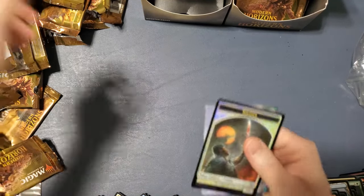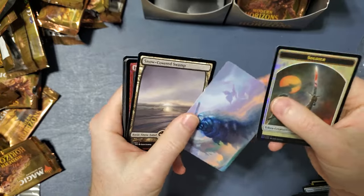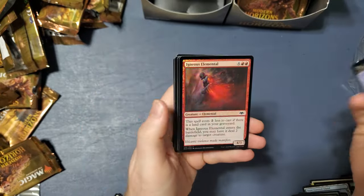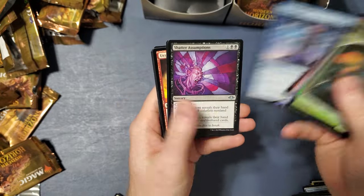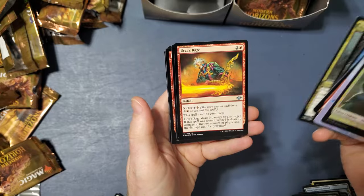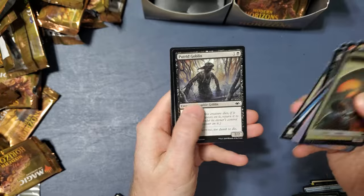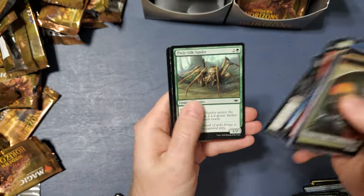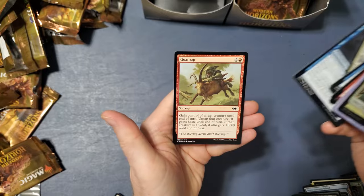I haven't got a single Planeswalker — still gonna whine about that. This is the pillar guy. Igneous Elemental, Future Sight — another one I think I already got. Shatter Assumptions, Rot Widow Pack, Urza's Rage, Defile, Shenanigans, Roc's Veteran, Putrid Goblin, Twin Silk Spider, The Abolhedic, Wall of 1000 Cuts, Smoke Shroud, and Goat Nap.